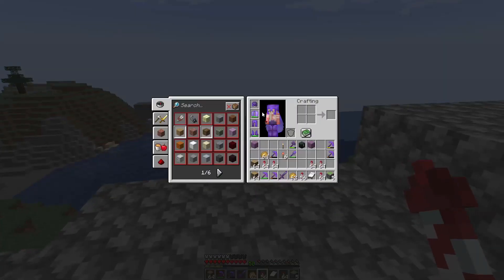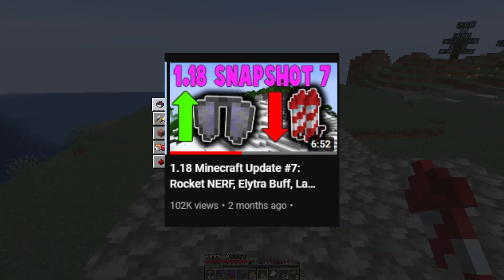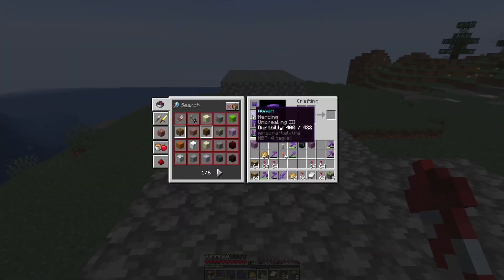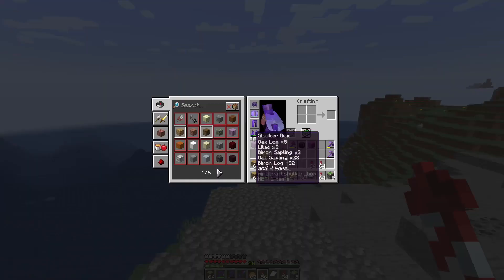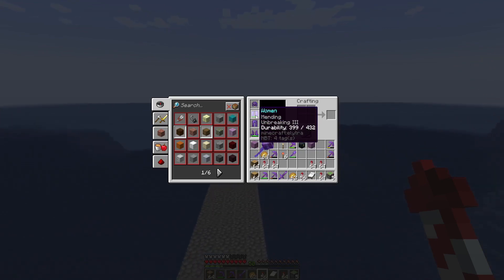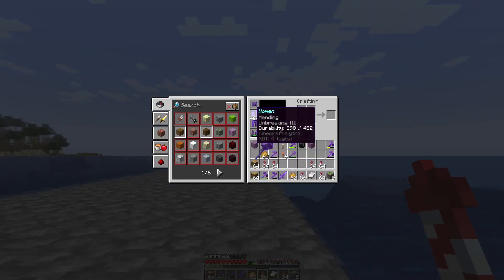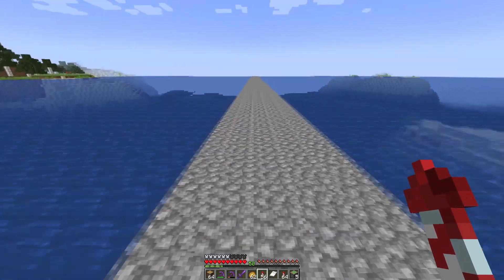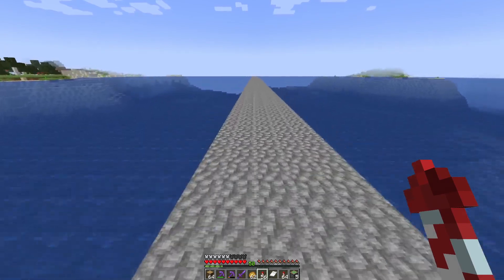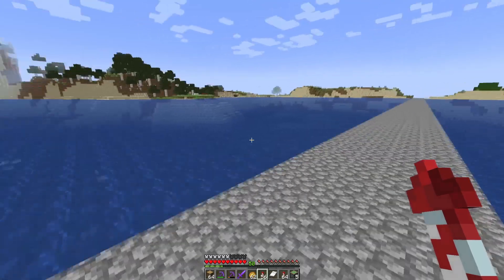I'm not sure how this works, but I read somewhere or heard on the internet that the elytra don't take durability when flying without rockets. I'm not sure how accurate that is considering they are indeed losing durability — 399 goes to 398. So that's interesting. I guess maybe that isn't in this update or maybe it was only a snapshot. Not really sure, but it was an interesting thing I noticed.